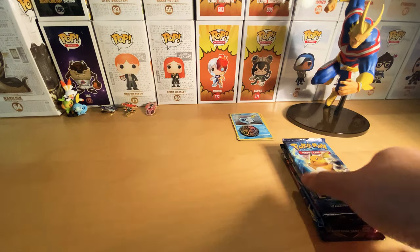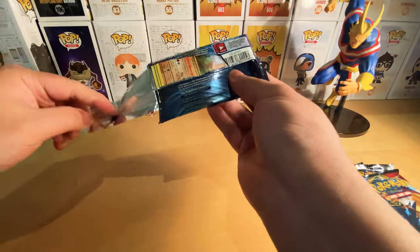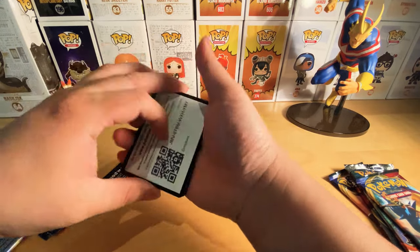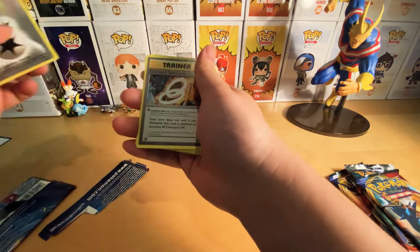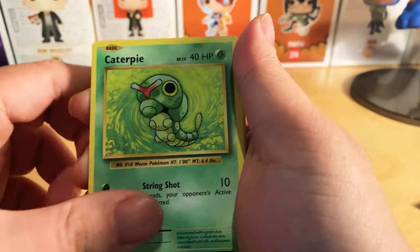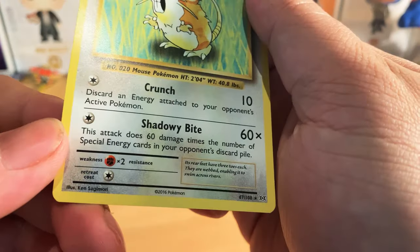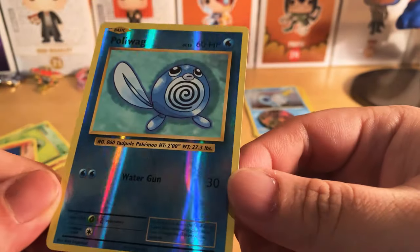Now for the main event, we've got these five booster packs. I'm going to start with the XY Evolutions. I really love the old school kind of art that they have — brings back the memories. So you've got energy, Charizard Spirit Link, Kakuna, Diglett, Caterpie, Poliwag, Pikachu, Ponyta, Poliwag, and your rare is your Raticate. Not bad. I really like the Poliwag right here, which is a reverse holo.